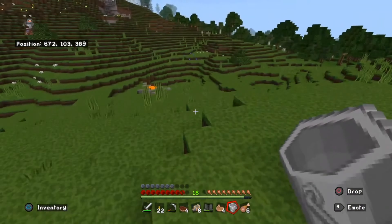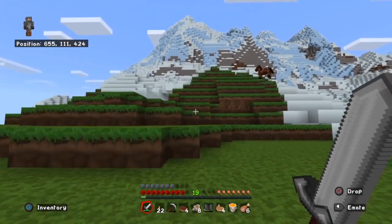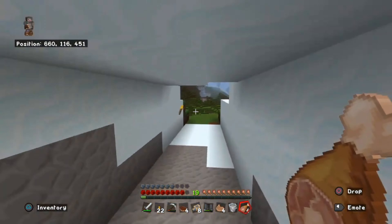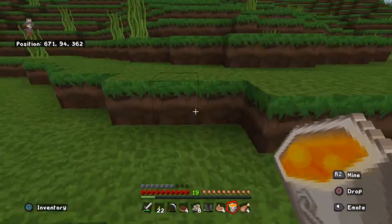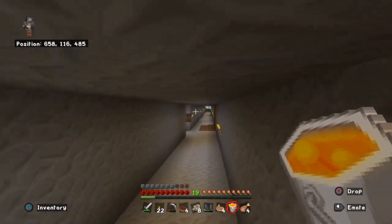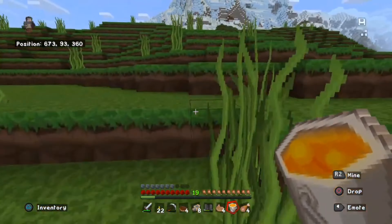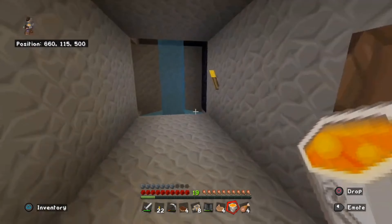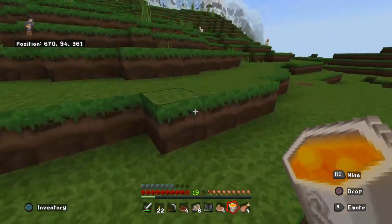I kept forgetting exactly where I put the entrance. Episode four is definitely going to be something. It's going to be named something different depending on whether I spawn in a fortress or a bastion, but as of right now I think I know what the name is. I don't know why this took so long — it was literally just me going back and forth and killing animals.